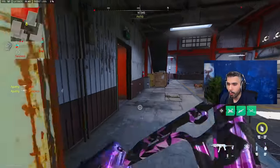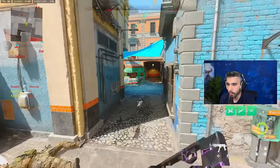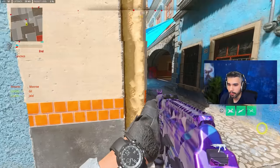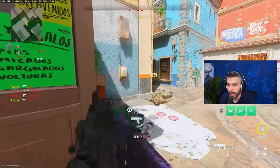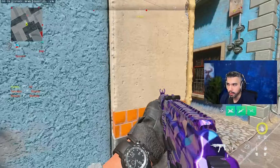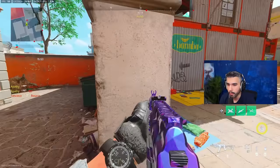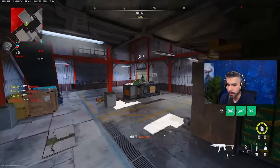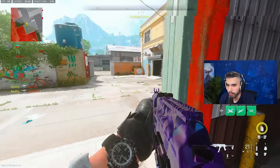Shouldering is also important for gaining information for your team. If I see two guys mid, I can shoulder to spot them and call it out — hey, I need someone's help — and then the teamwork comes into play. Instead of committing to a one-vs-one gunfight, if I'm holding a lane by myself I simply hit some shoulders and gather info.